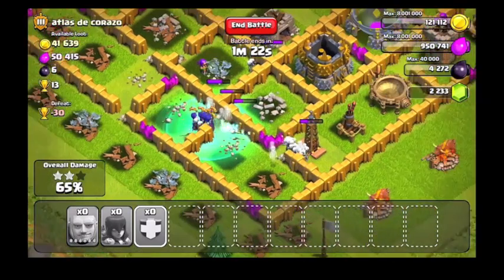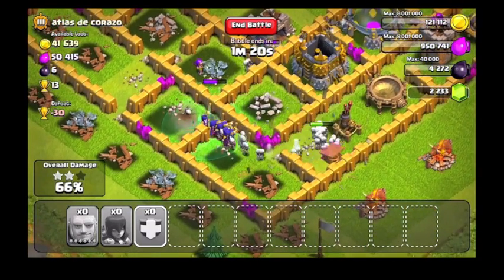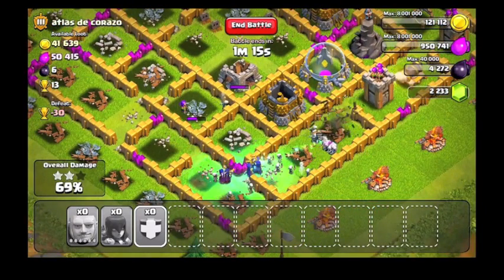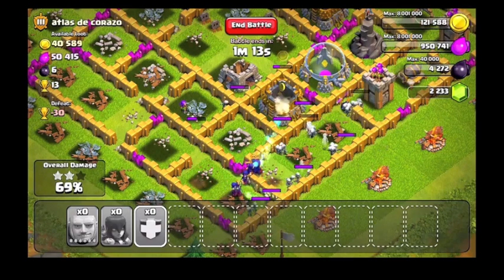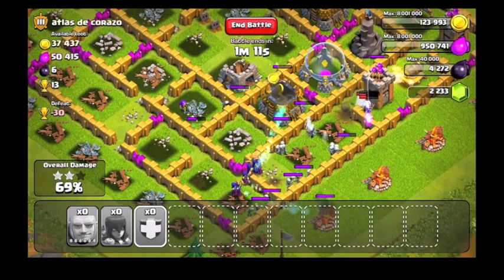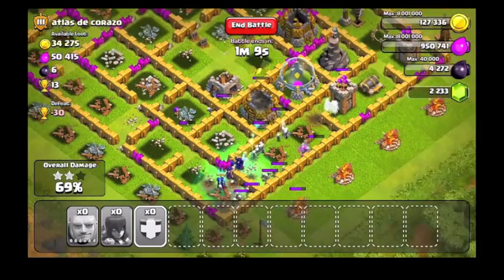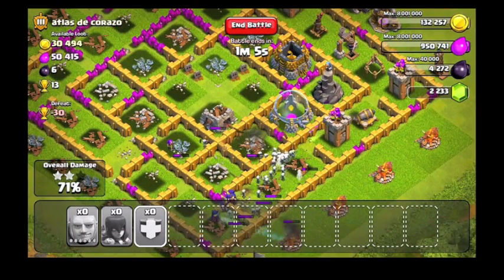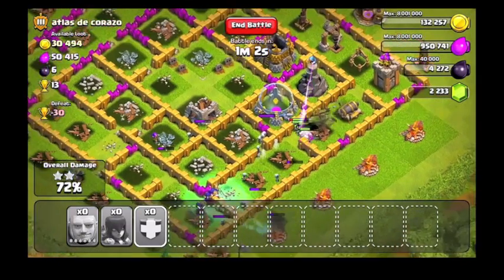I believe a lot of people are going to be starting to use these witches. Perfect tactic — as long as you keep them alive you're basically gonna be unstoppable. A lot of base designs will have to be changed, and a lot of people will be changing their attack strategies. You'll see a lot more witches — I can tell you that right now.